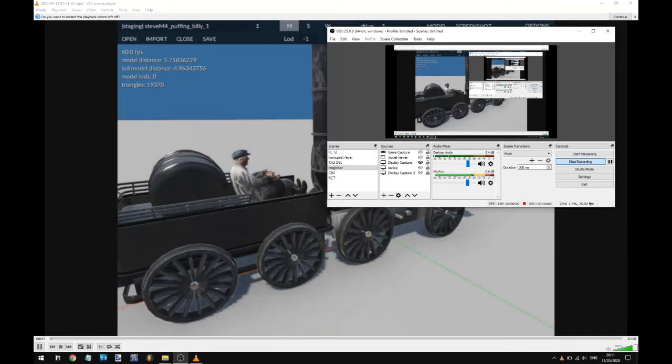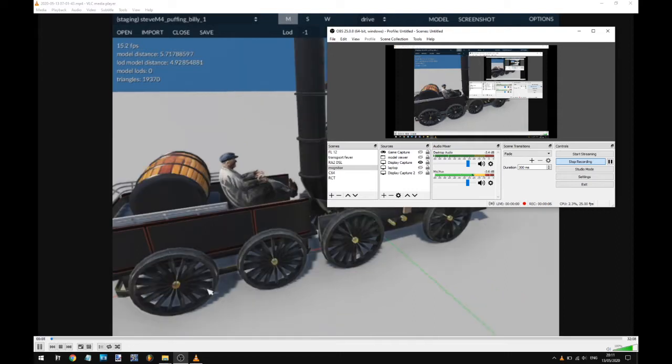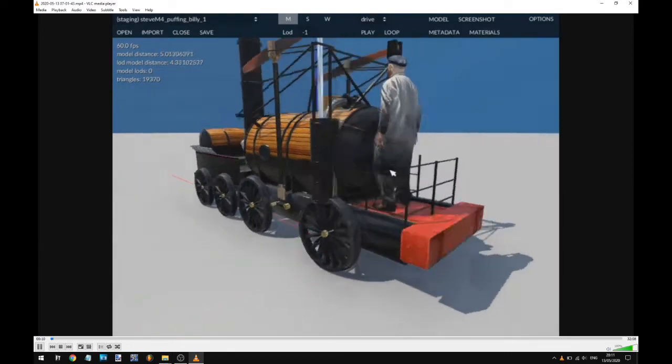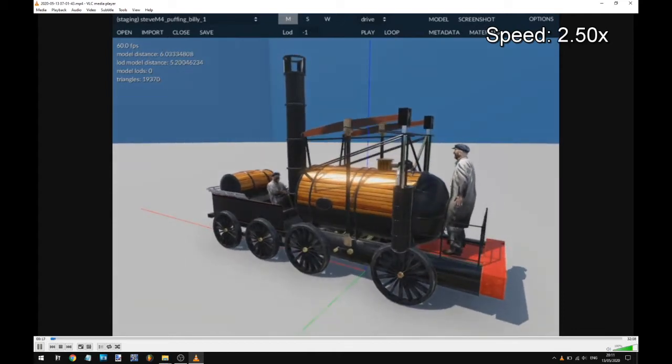Welcome to another episode of I Make Puffing Billy for Transport Fever 2. You are now probably getting quite bored of these, so I'll make it quick. This is not a long video. In this episode, we try and texture Puffing Billy. You're not going to see a whole lot, because I forgot to change the way it was recording. So you're just seeing the model viewer.